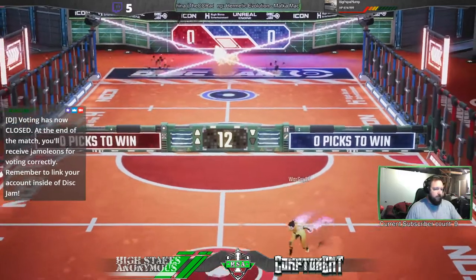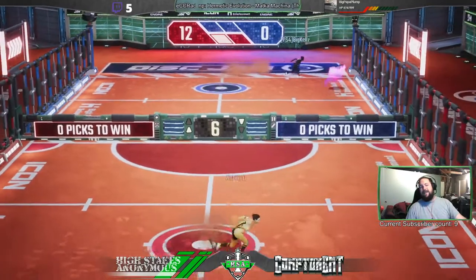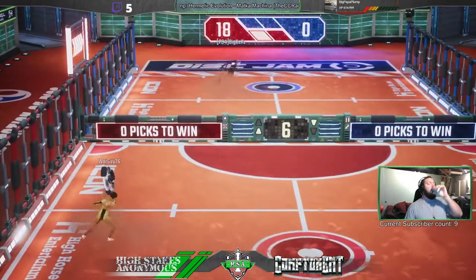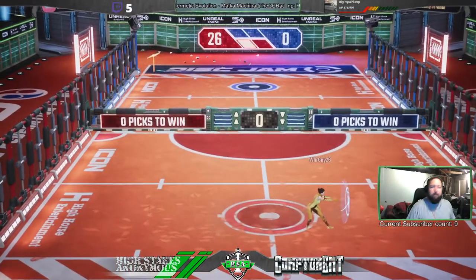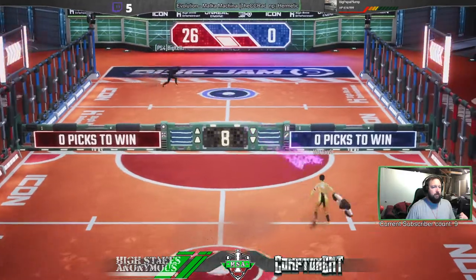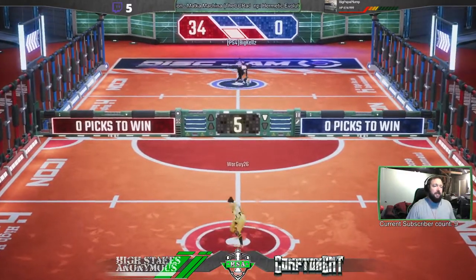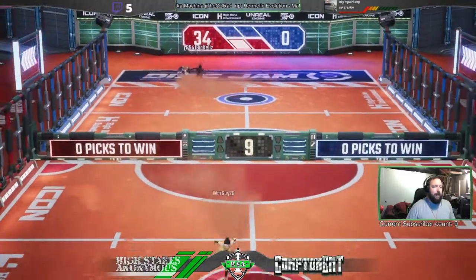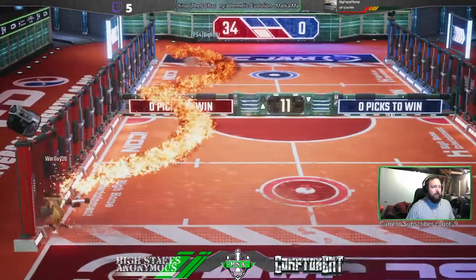Sometimes it'll catch you by surprise. Speaking of which, WarGuy's gonna pop that super there and just Z throw it right on through. 12-0 — WarGuy out to an early lead. Should never happen! WarGuy out to an even bigger lead now at 18-0. Right now WarGuy just kind of flexing his muscle. That hop throw there gives him 26 points — he's over halfway there to win the set. Now he's up 34-0, just kind of moving Big Kelz around the court. Right now it seems like he's downloaded Big Kelz's Haruka. But Big Kelz still has an opportunity to come back — it's only 34 points.